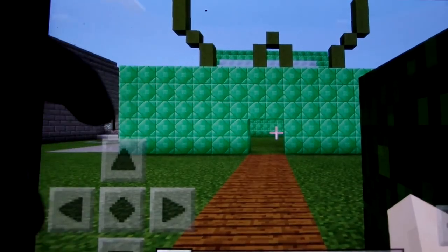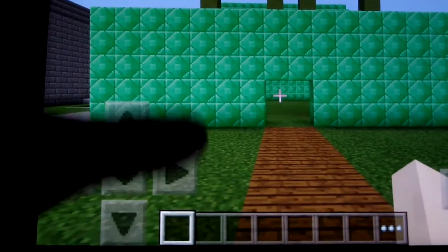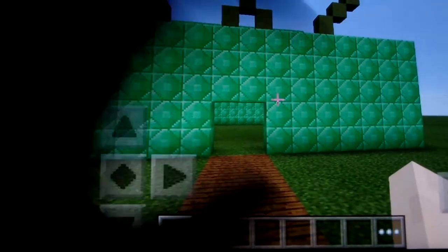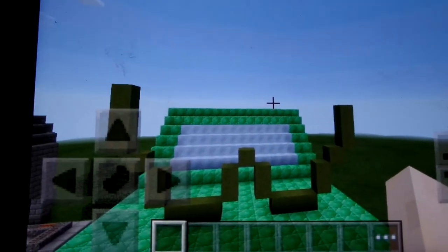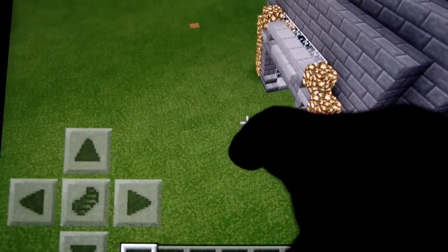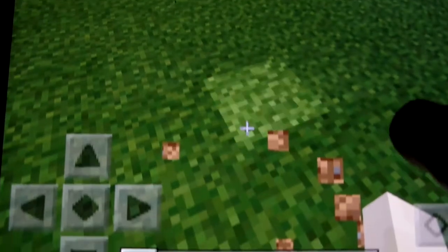This is when we start getting into the commercial area, because that was all residential in Blockyville. Now we got Wizard News — this is the Wizard News Tower, like their headquarters. Wizard News has headquarters, and there's nothing inside yet. And then here, this is industrial.